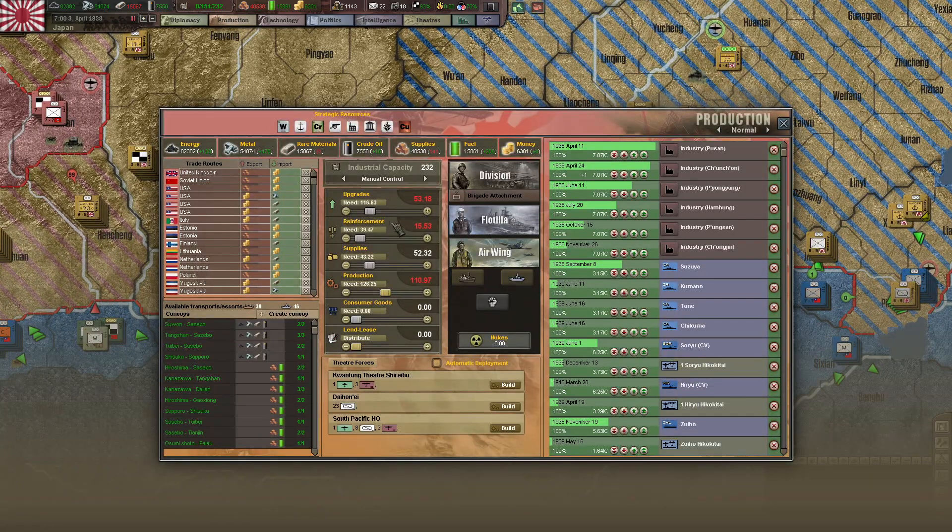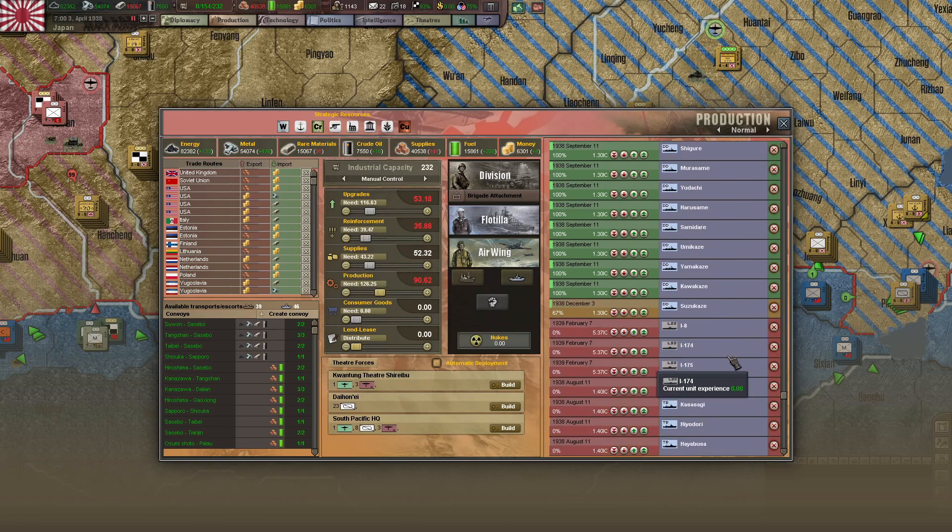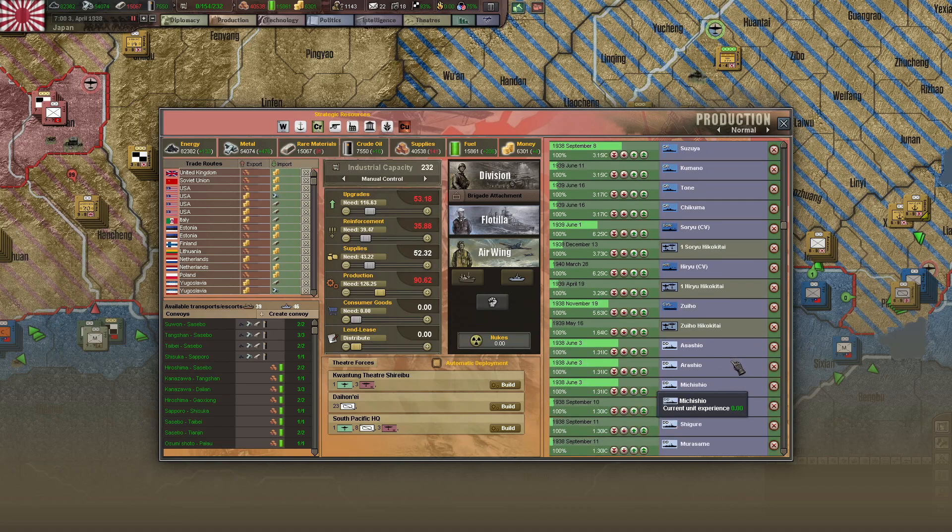We've got some reinforcements that need to be taken care of here. How deep into the queue are we? Pretty deep — good. Starting to work on our carriers. My goal is that by the time of Pearl Harbor, we have two dozen carriers — a combination of light and fleet carriers — ready for that conflict. That's far and away more than what the Japanese had historically, but that's what I feel I need to have in the coming war.